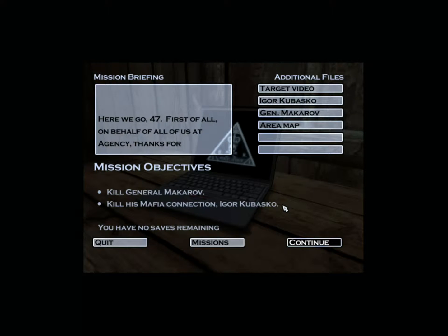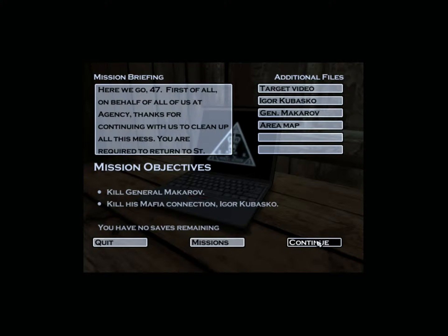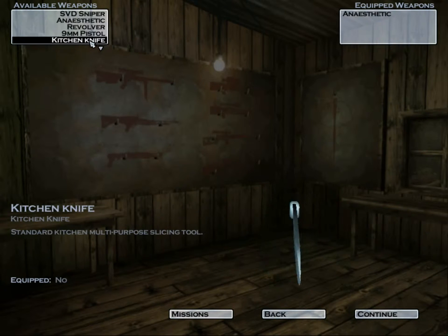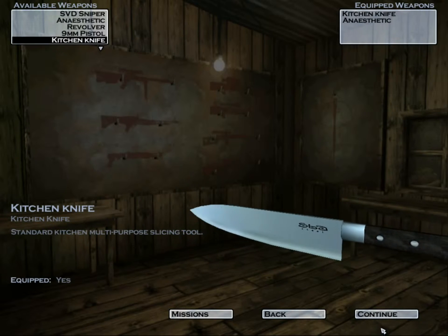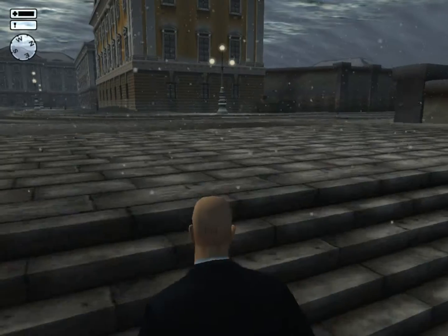One way is to use car bombs on both cars and blow up the targets. The other way is to use the sniper rifle, and the third way is the one I'm going to show you now — that is actually also the quickest. It's an all-zero version where we're going to use the knife.